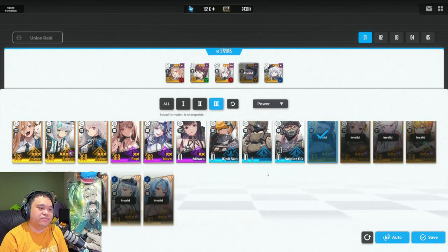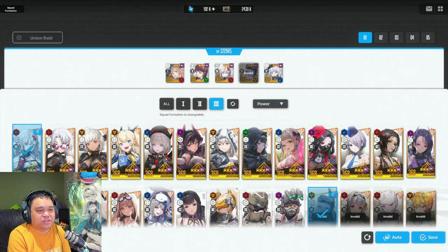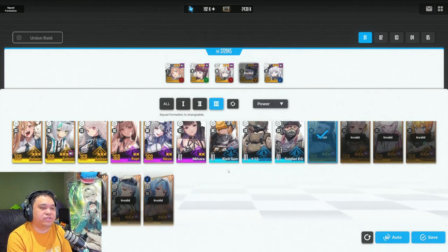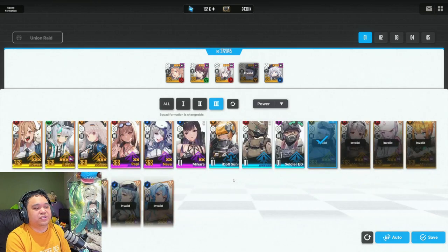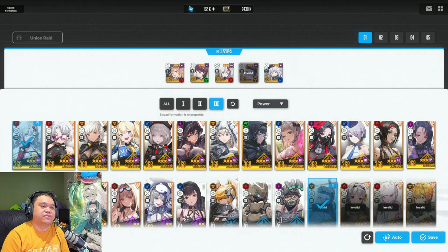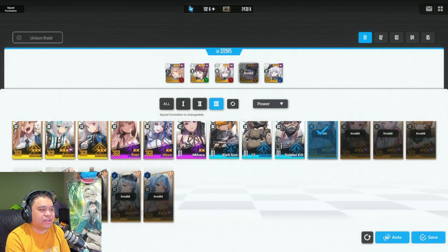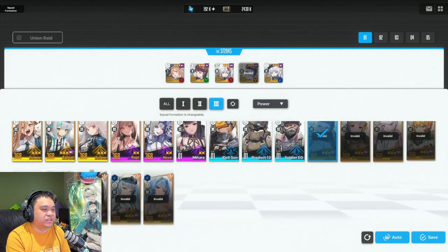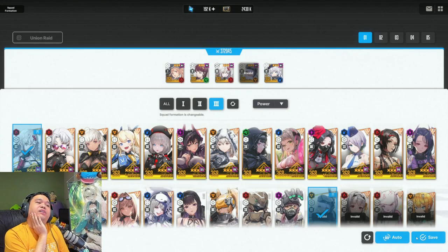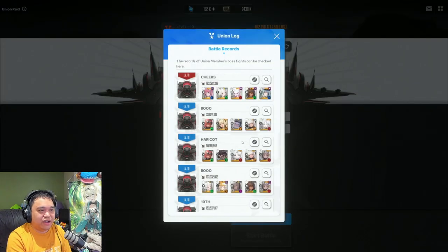Instant AoE units can't do the delayed-damage trick, but if you're strong enough you could just AoE the mobs when they spawn with an instantaneous burst like Haran — especially if you have enough damage. Scarlet is also a delayed burst, worth noting. That's Mother Whale 101.